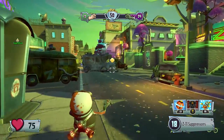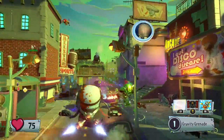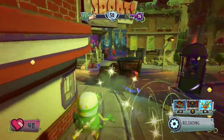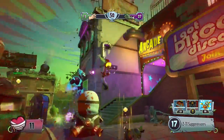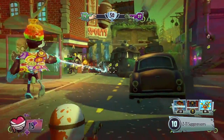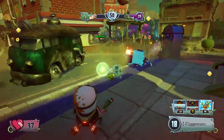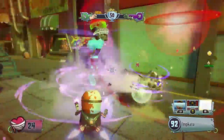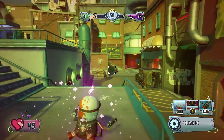They've also increased the homing effectiveness of the biotic pull projectile, meaning enemies will be pulled more accurately toward the center of your mech so you won't miss the Omniblade follow-up. They've also increased the biotic pull force so enemies get pulled faster, increased the blast radius of the biotic pull projectile so you don't need to be as accurate and can pull multiple enemies at once, and reduced the reloading time for the biotic pull by 5 seconds.